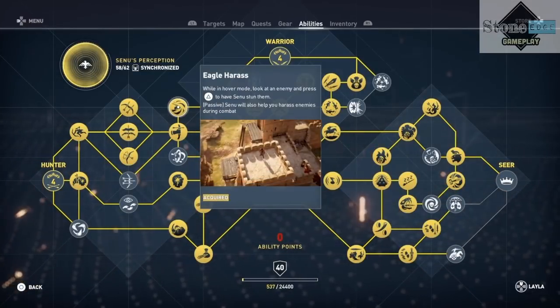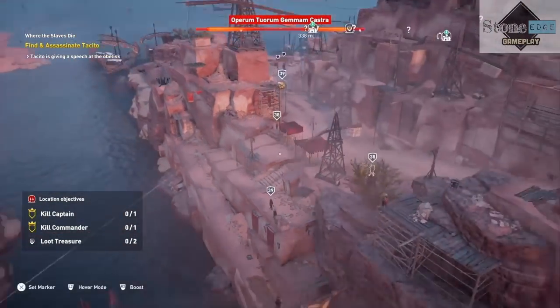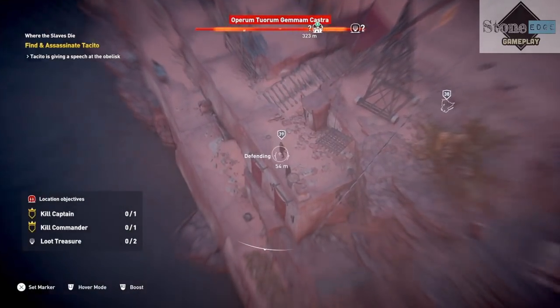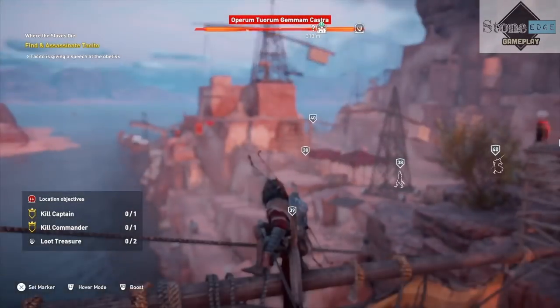You will of course need the Eagle Harassed Ability for 2 points. I am here in one of the first hostile encounters in this new map, the Hidden Ones DLC. It is Triangle to Harass. While this is happening, pop out your bow and aim for the head.